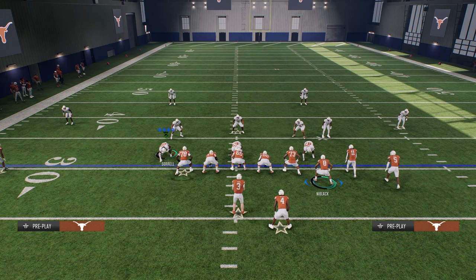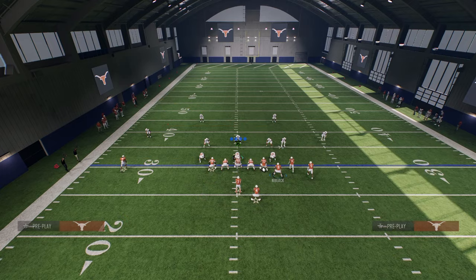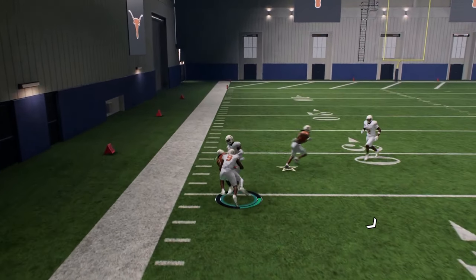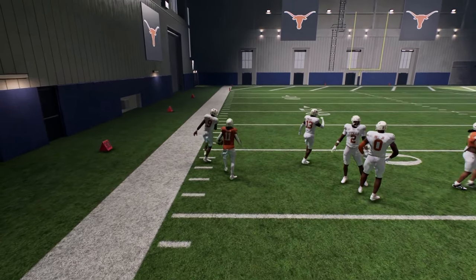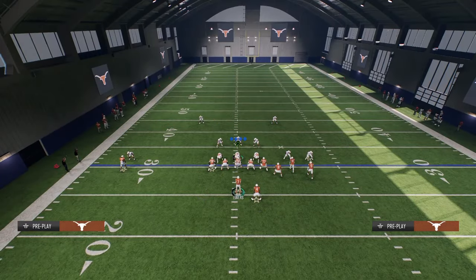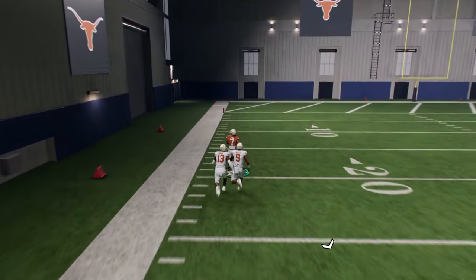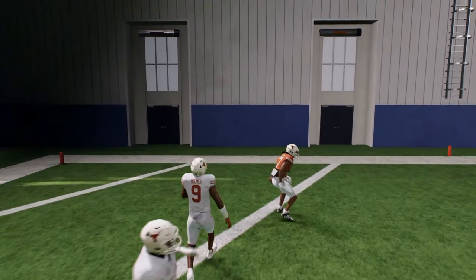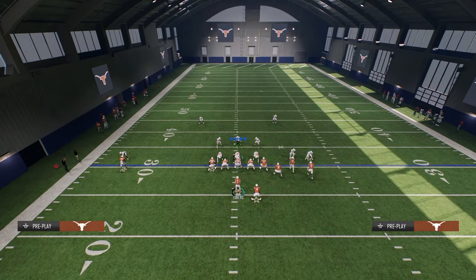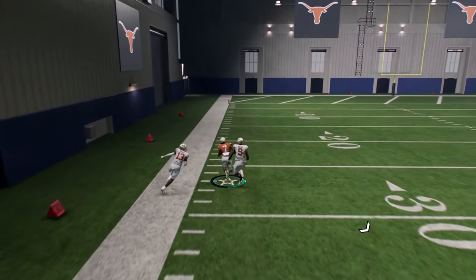The simplest and best play in the formation is a quick hike out of dagger. All you do is cross your slot receiver and you have a high-low read between the crosser and the drag. You're going to look to the fade first — Isaiah Bond has an ability called Takeoff, so if they're pressing you in zone coverage, he'll basically just outrun the coverage. This is a one-play score against cover four and cover three.